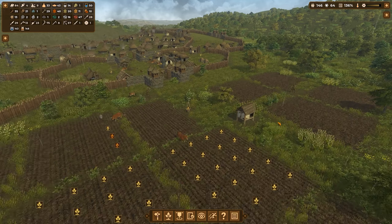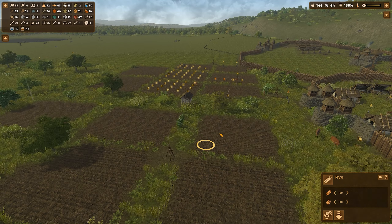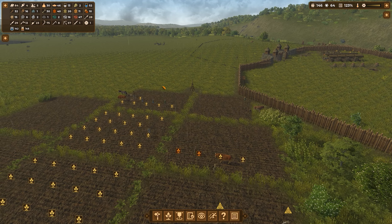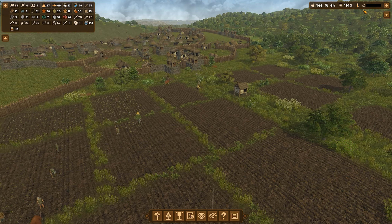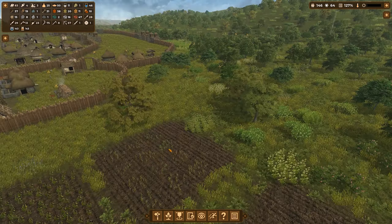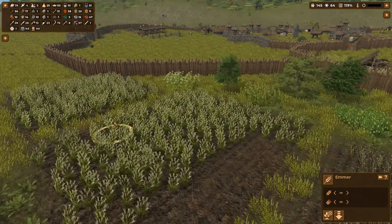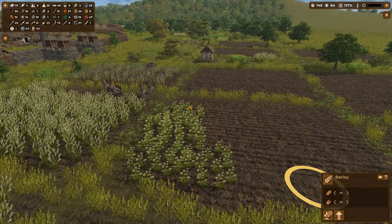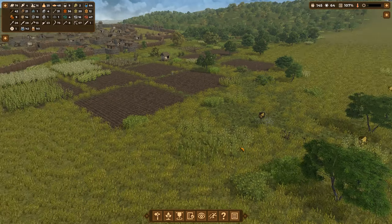So most of these fields over here have been planted — good. Flax is planted. Flax over here is planted. This field is almost planted. This field of Eimer is also almost planted. And there it is — we are in summer now, so we can't plant anymore. We got this field planted except for this patch over here for some reason. This field is half planted. This field quarter planted. That's weird. And the other ones not at all. Once again, an abject failure.